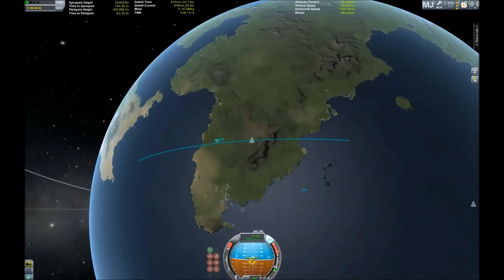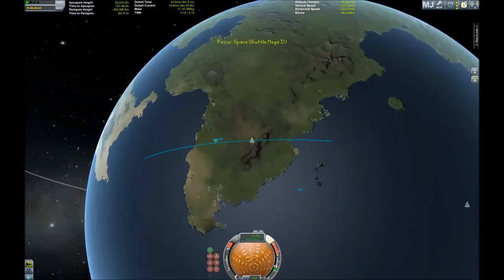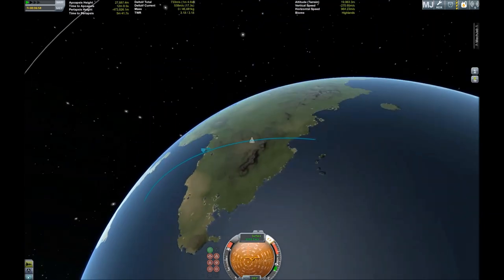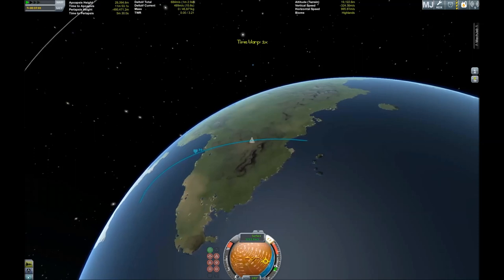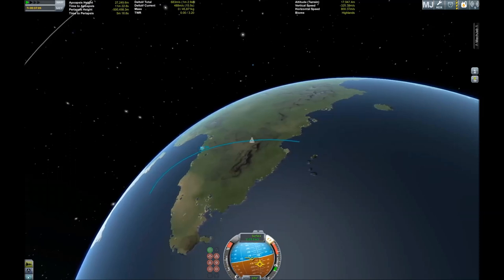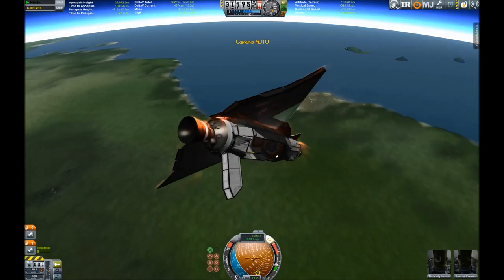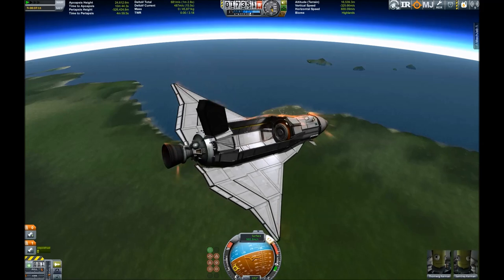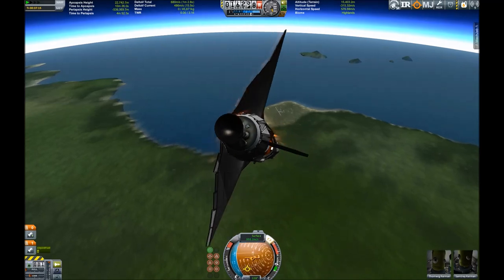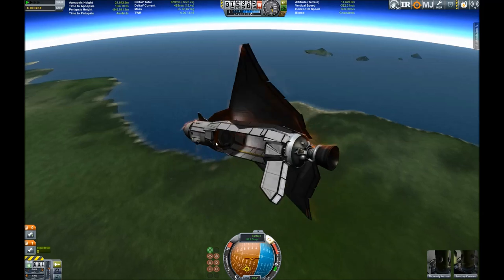I can almost see the Space Center and I'm going to overshoot as far as I can tell. Maybe we can correct the descent profile by burning down toward the surface, which is actually quite stupid because it increases the danger of crashing and losing control — as you can see, because our aircraft is out of control. But brave Sentry Kerman and his co-pilot Fomvik Kerman do their best to get it back on course.